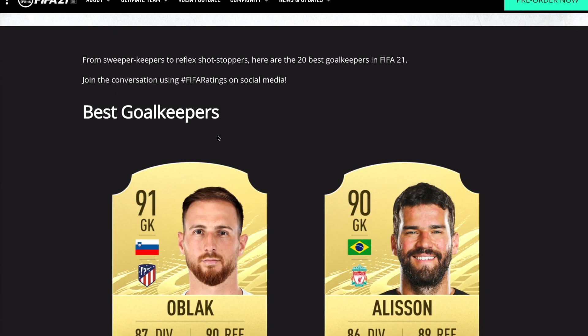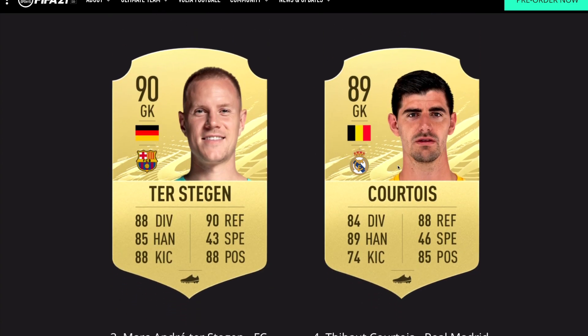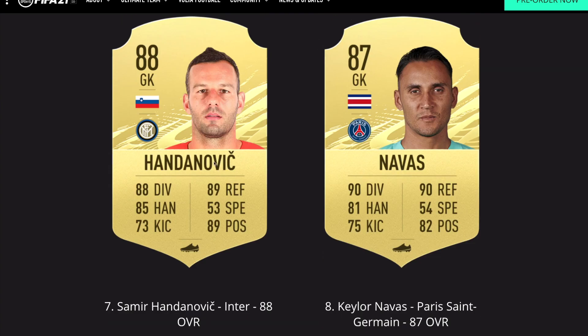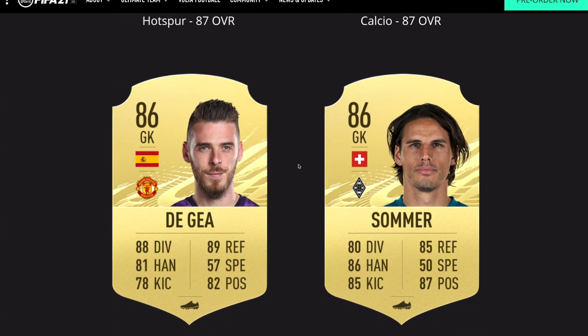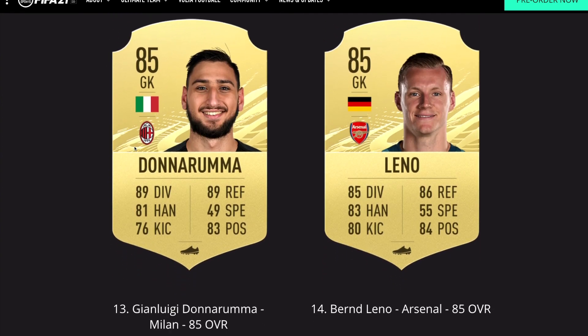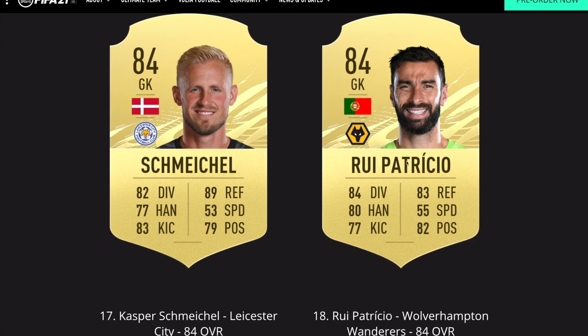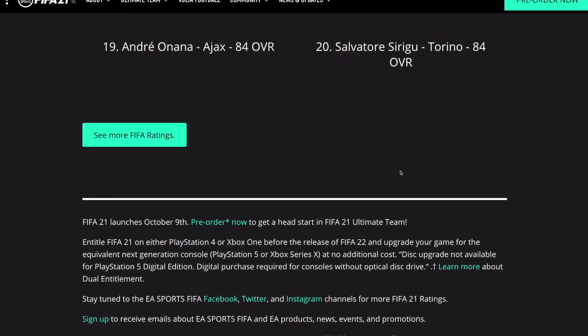For the best goalkeepers: number one and two are Oblak and Alisson, then Ter Stegen and Courtois, Neuer and Ederson, Handanovic and Navas, Lloris and Szczesny. De Gea comes in with a massive three-point downgrade to 86 overall, placing him at number 11. Sommer is number 12, followed by Donnarumma and Leno, Schmeichel and Rui Patricio, Onana and Sirigu rounding out the top 20.